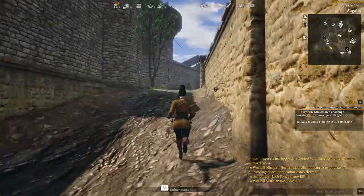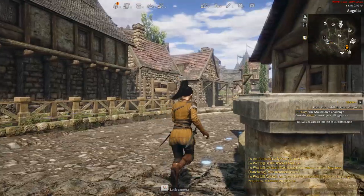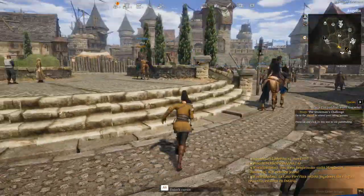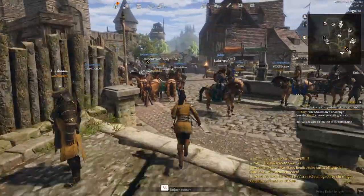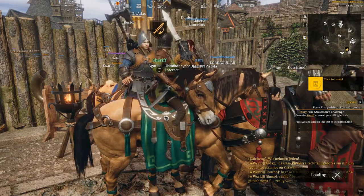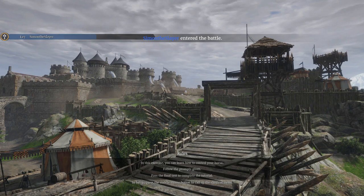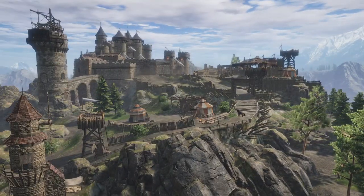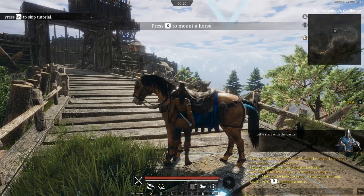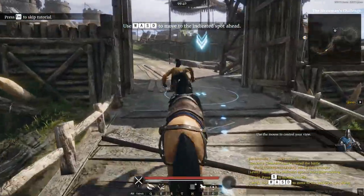I need to run back to the sheriff. I could click on the sheriff and it will auto-path me there, but I prefer doing it myself as it keeps me more engaged with the game so I don't fall asleep during the boring bits. We're going to the riding school. I don't know why I called myself Simon the Slayer - it's a pretty bad name. Let's start with the basics: you run up to the horse and press B to mount it. It looks like you've even got abilities while you're on it.